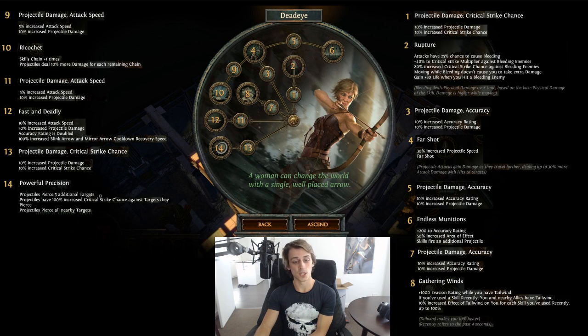Nodes 13 and 14 are the pierce nodes: projectiles pierce three additional targets with 100% increased crit chance against pierced targets, and pierce all nearby targets. These feel a bit underwhelming and I doubt I'd take them given everything else available. Nodes 11 and 12 give projectile speed, projectile damage, and attack speed. Fast and Deadly is particularly strong: 10% attack speed, 30% projectile damage, and accuracy rating is doubled - meaning bow characters will be close to the accuracy cap without trying hard.